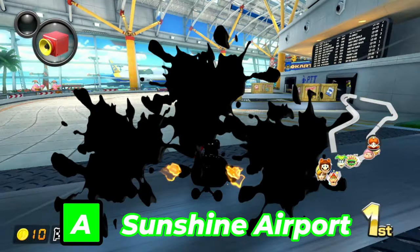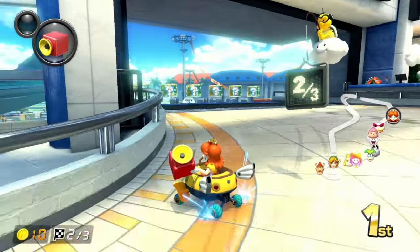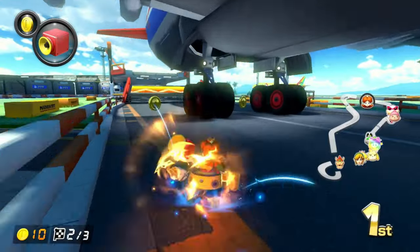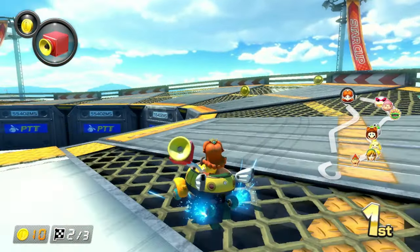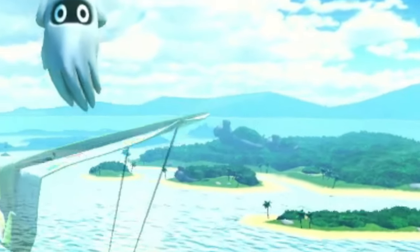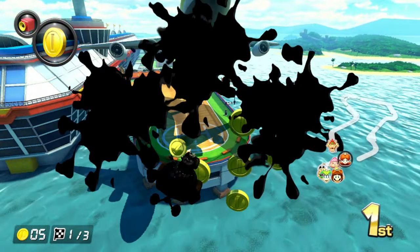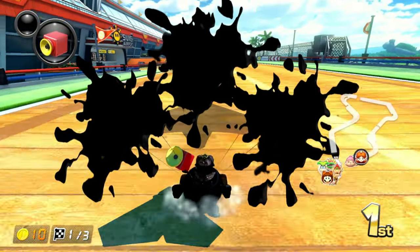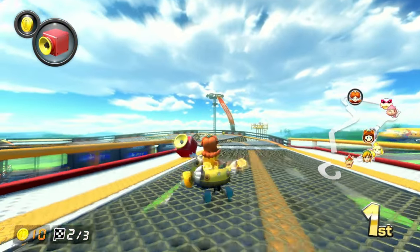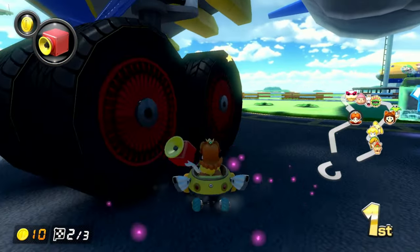Next up is Sunshine Airport. I love the idea of driving through an airport. The music is very calming, and you get to trick off the airplanes — something I've unfortunately never accomplished, but it's a very cool and satisfying feature. Even the Koopa Troopa Beach easter egg is a nice touch, which kind of made me wish this track was in the Booster Course Pass, but it's not. In terms of difficulty, there are really no obstacles minus a few parked planes, which is why I put it in A tier.